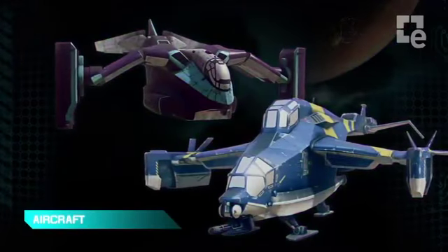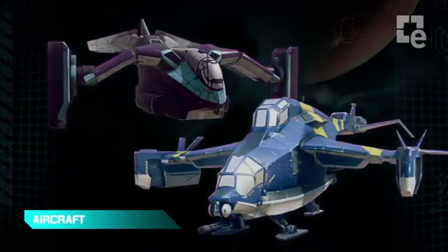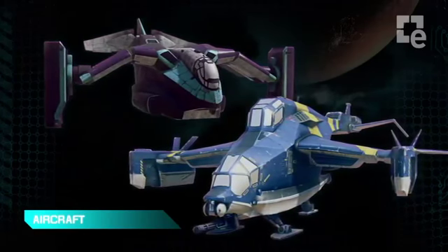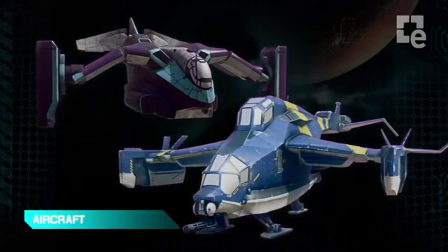We have a couple of common-pool aircraft. The first one we'll look at is the Liberator — it's a gunship and bomber. And the giant one in the back is the Galaxy, iconic from the first game. It holds two full squads of players and is also a mobile spawn point.